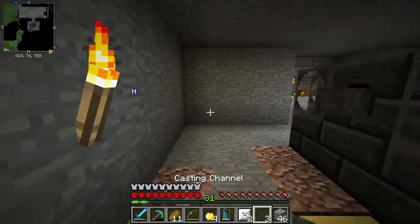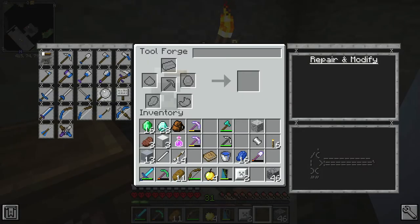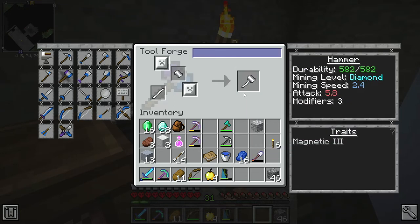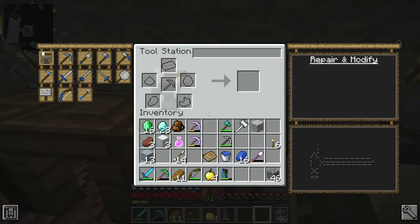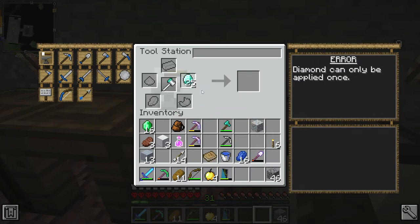I put the channels in the chest with the other stuff and keep the clay separate. Now I can make the hammer: I need the head, the plates, and the handle — and now I have an iron hammer. You can also name your tools in here. It's got the mining level of diamonds which is pretty good. Going over to the tool forge, I can modify it by adding a diamond to increase durability — I'll do one to start.